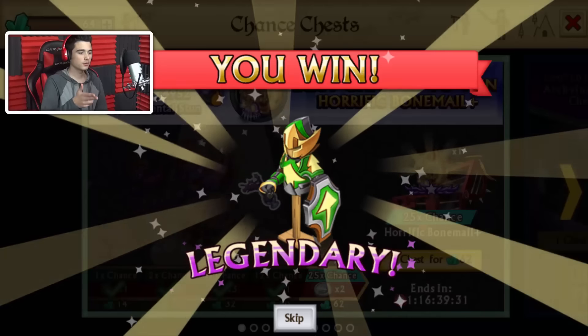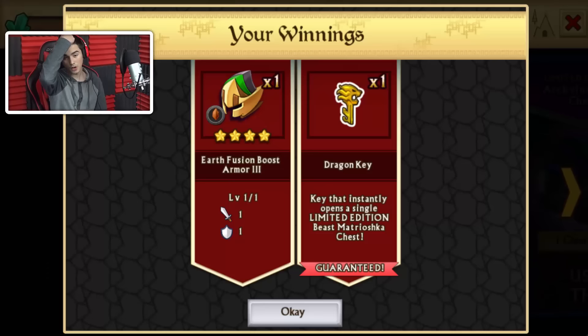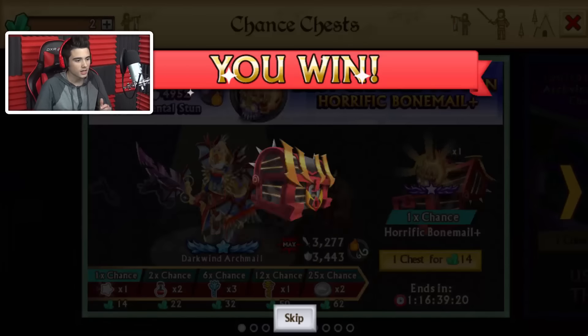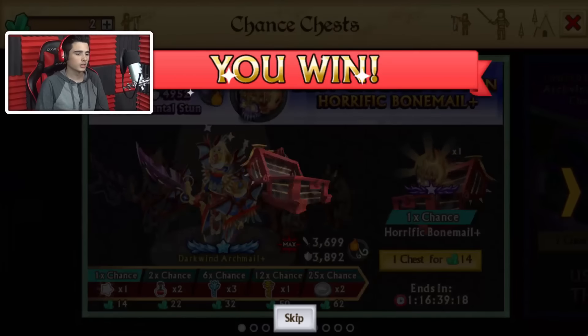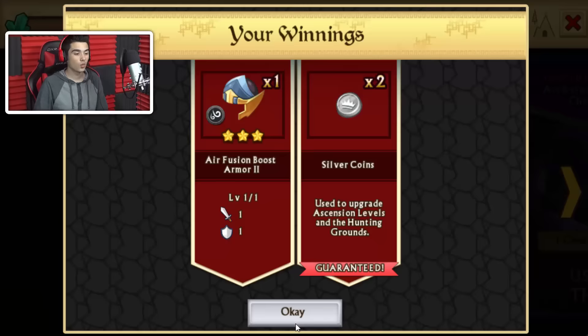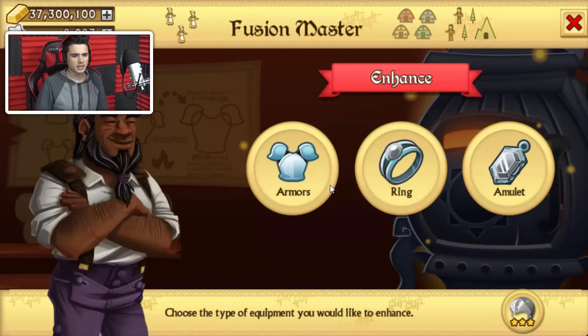It's going to be costing 50 gems for a legendary fusion boost. I guess that's going to be pretty good since our Sylvanus Shadowforge Arbor - it is an Earth armor. I know it's pretty old, but I only use this account for mainly chest opening videos. Last but certainly not least, we're getting Ultra Rare. So many fusion boosts to date. That is definitely crazy.